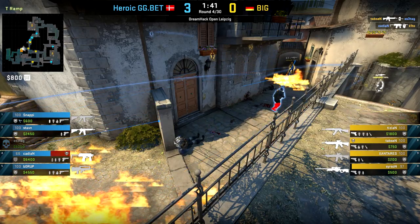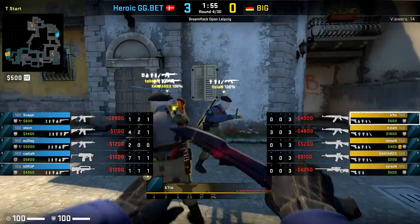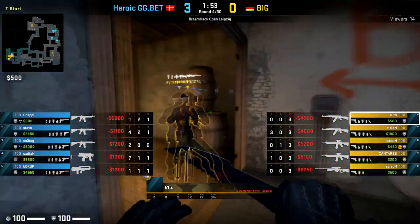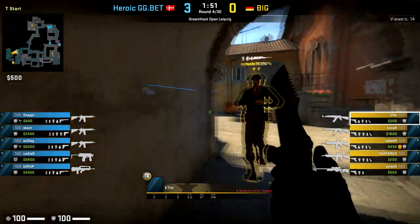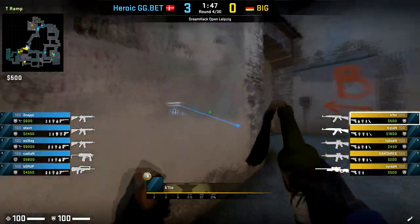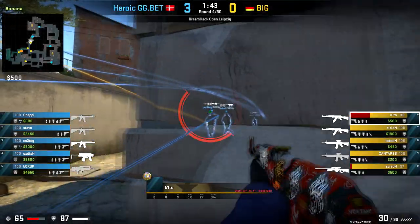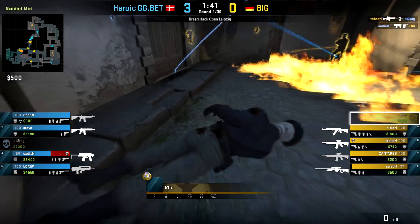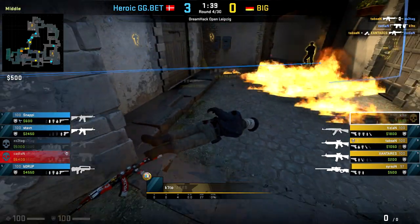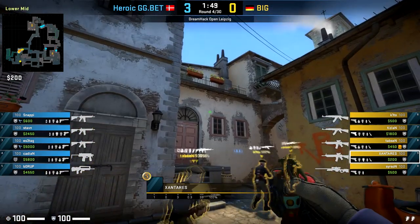Why do BIG win banana so easily in this round? Firstly, I'd like to showcase Keto's role in this BIG squad — he's been playing as an aggressive rifler, oftentimes in tandem with Tabsen, to set Tabsen up for easier trade kills. That's exactly what Keto does here: he puts the molotov down at the top of banana, and even though Keto gets caught out by a really quick shot from the MP9 of Cadian, he draws a ton of attention his direction and sets up Tabsen really well.